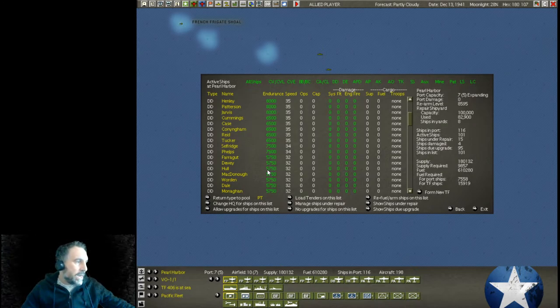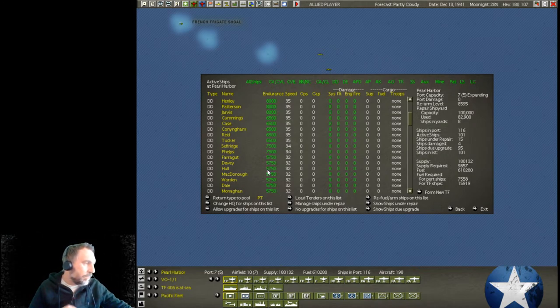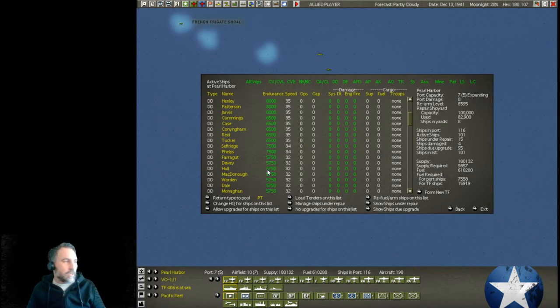These destroyers come in a lot of different flavors and varieties, and we'll just have to figure out the best way to utilize them. Luckily we have a man named Cole who has put together a spreadsheet and given us some ideas of the best ways to use some of these different classes of destroyers in and around Pearl Harbor.